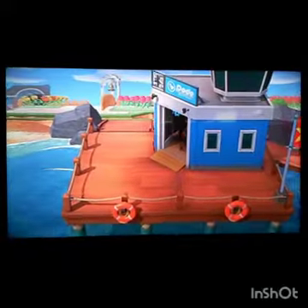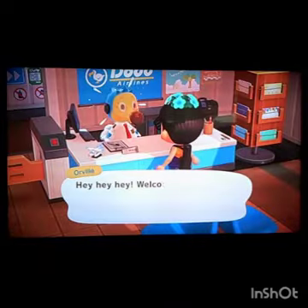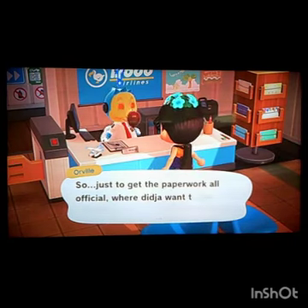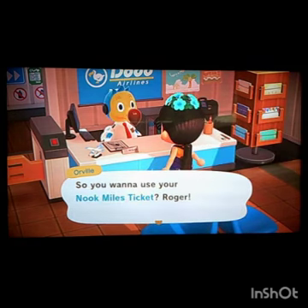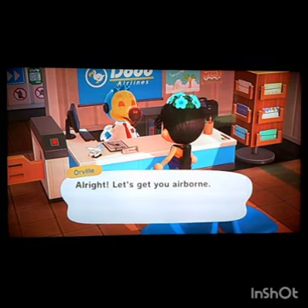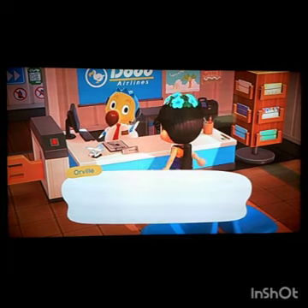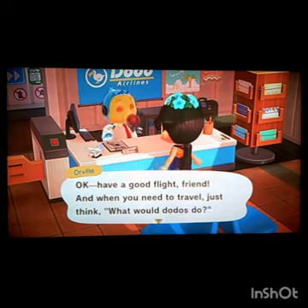Alright, here we are — we're in the airport, Dodo Airlines. I want to fly today. I'll use the Nook Miles ticket since I have nobody to visit. Oh, I just realized I don't have my vaulting pole or my ladder on me — this might be a slight problem, but okay.